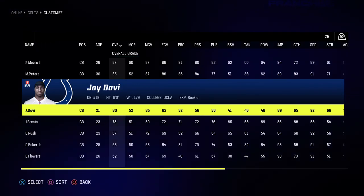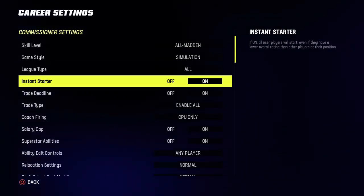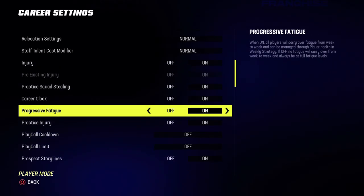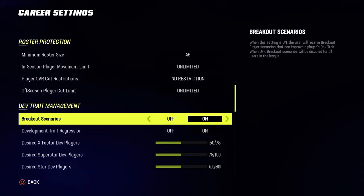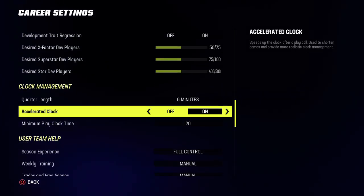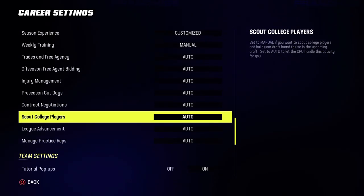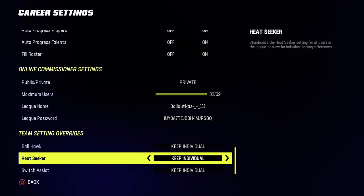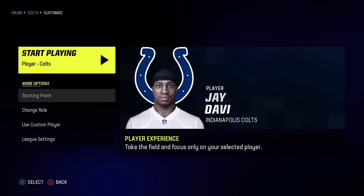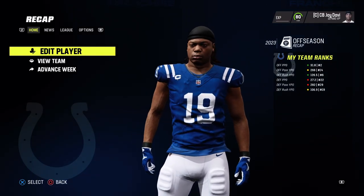From this screen go to league settings. I play on All-Madden difficulty. You can turn on instastarter if you want, and turn off full field controls so you're only controlling your player. I play on five-minute quarters with accelerated clock on at 12 seconds so the game goes by faster. Turn on manual week training, everything else auto. When you finish your league settings, go ahead and start playing.